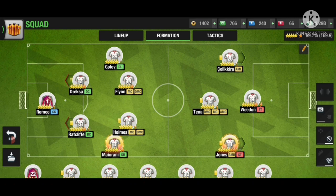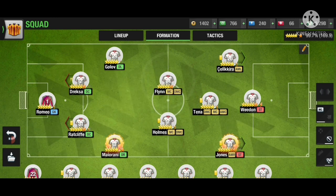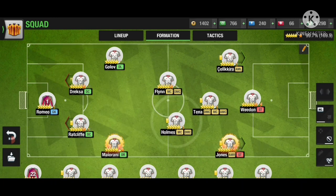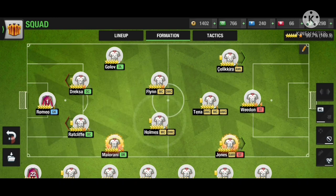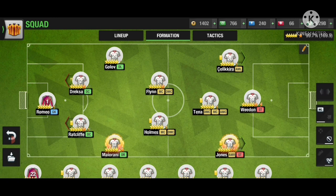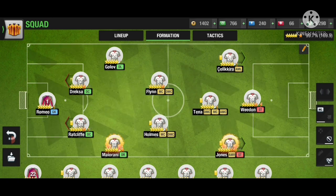For the two middle centers, it depends on your formation style. If you're playing an attacking formation, try using them above the middle center line. If you're playing defensively, use them behind the middle center line. I prefer you play them behind that line, because it lessens the gap between your defense, reducing the need for long passing which might result in loss of possession.